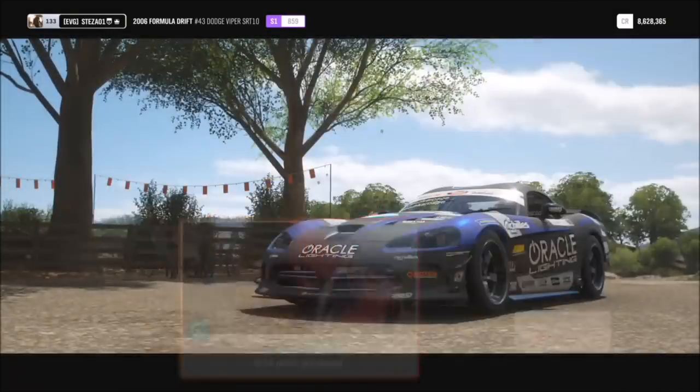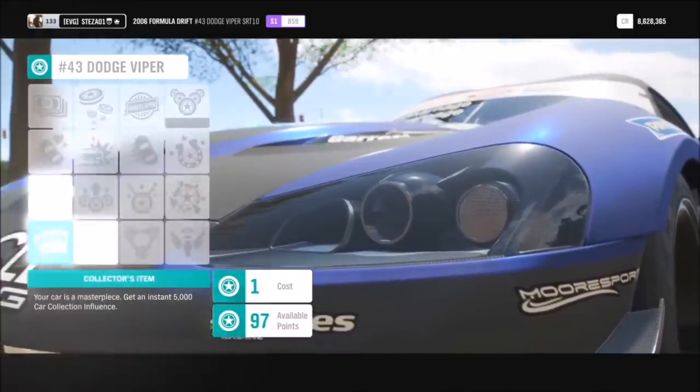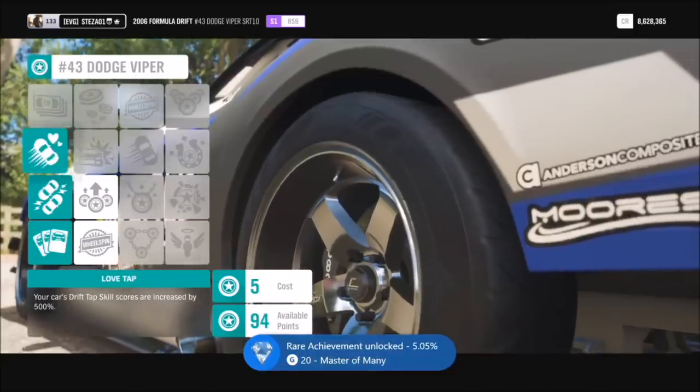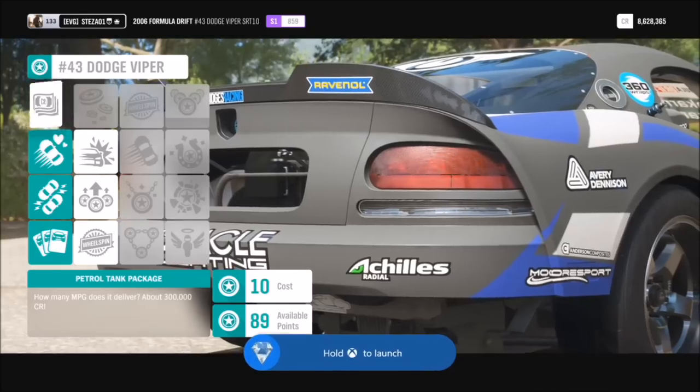All you need is some skill points. I'm going to show you first of all with the Formula Drift Pack — I was told this by a friend — but there are also other cars you can use it on. So if you don't have the Drift Pack, don't worry, but if you do have it, these give the most amount of money.